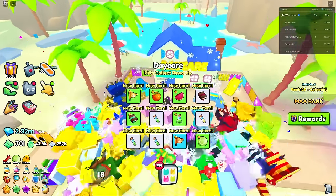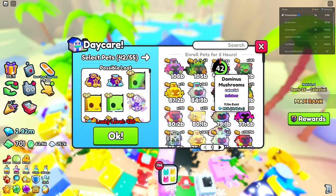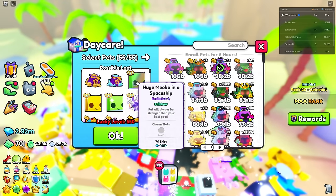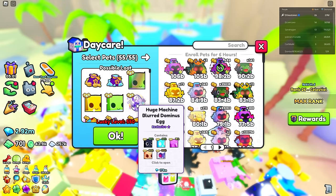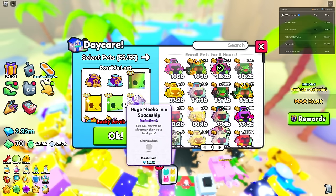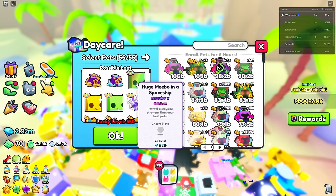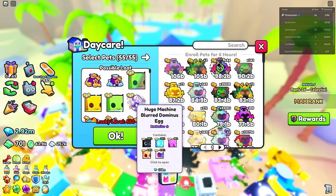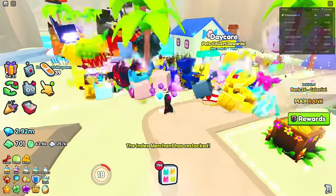No dice this time, but let me show you. We'll enroll some pets - 55 of these - and you'll see we have a chance to get the Huge Mebo in a Spaceship, and also the Huge Machine Blurred Dominance Egg which gives you a second chance. There are 2,700 of one, 300 of another, 70 of those. Don't neglect the Daycare because you might get really lucky.